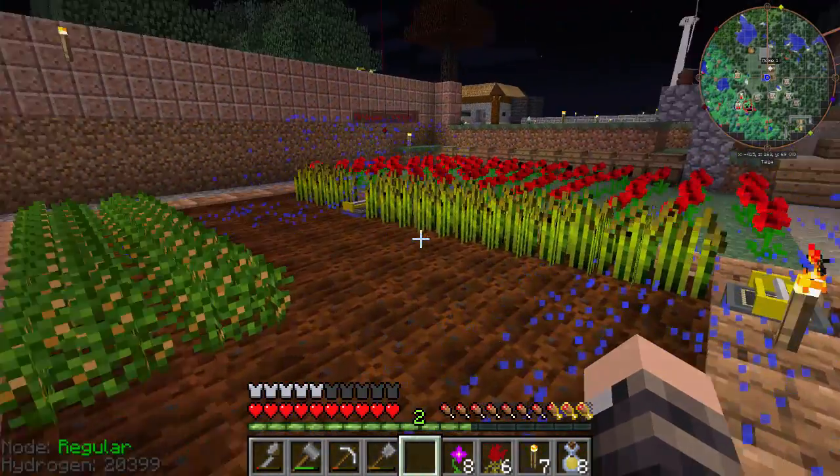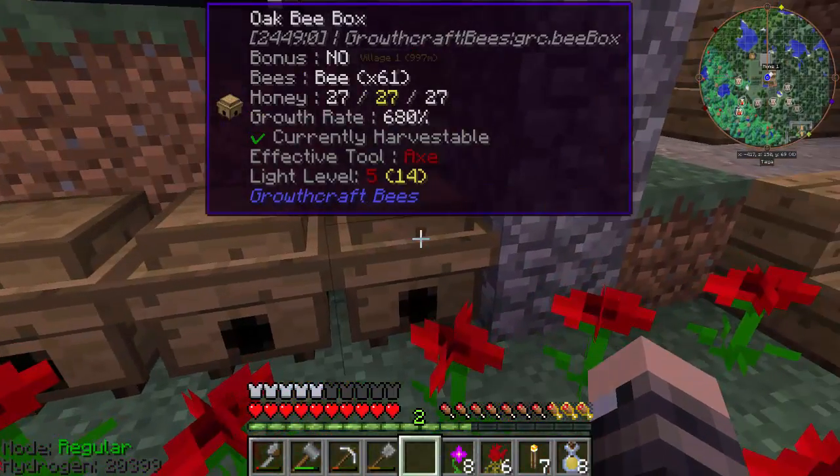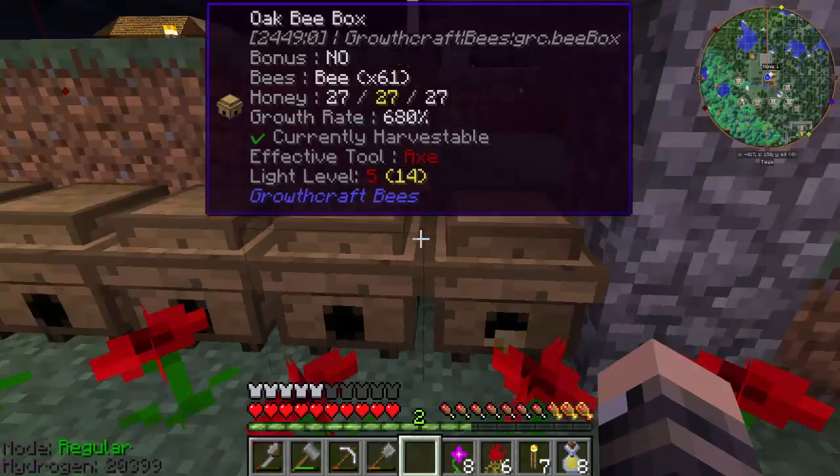You can see the peanut crop, the wheat crop, and bees - lots and lots of bees. I'll show you how to make these boxes in a second, and I'll deal with all the honeycomb in a second too.